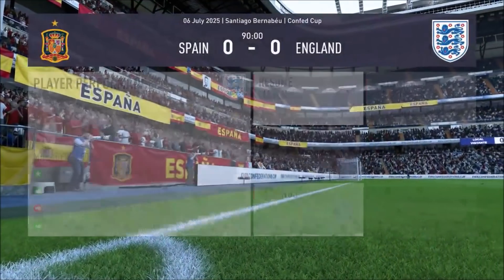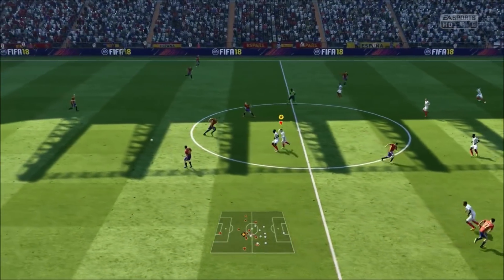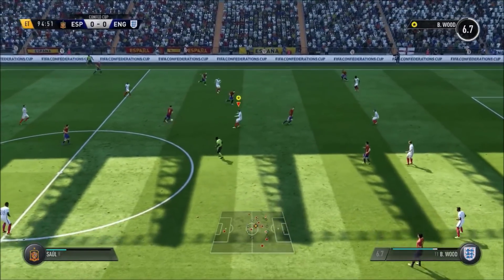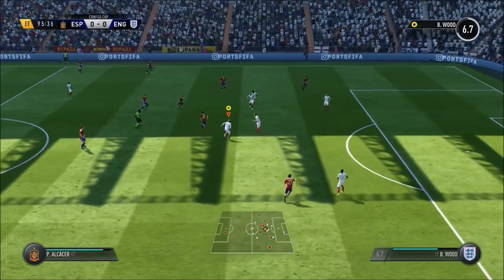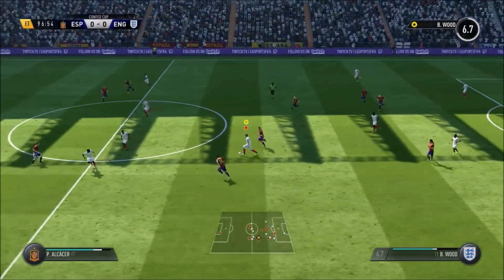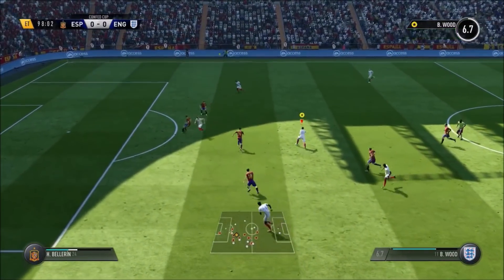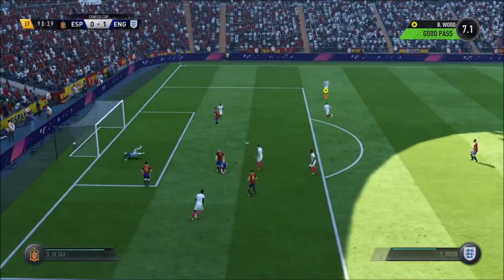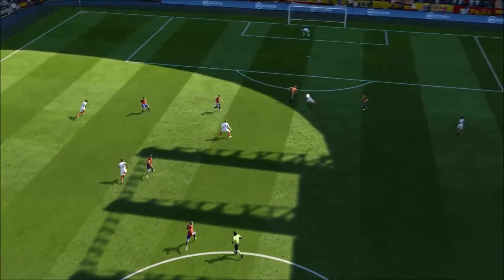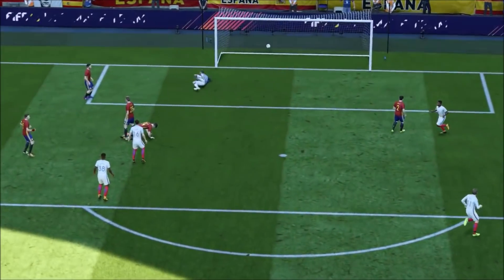It will be extra time — 30 more minutes and then potentially a penalty shootout. Both teams are attacking heavily so there will be chances. Tammy Abraham comes on for England as a substitute. Ben carries the ball forward looking for an outlet — it goes to Harry Kane towards Abraham, then back and forth between Abraham and Kane — and someone scores! England lead. After some confusion about the scorer, it turns out it's Rob Holding who has scored the opening goal of the Confed Cup final. James Ward-Prowse's number confused the commentator — it is actually Rob Holding with number 16.